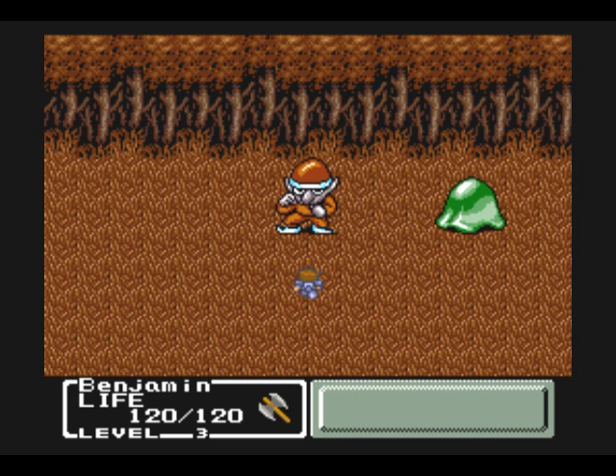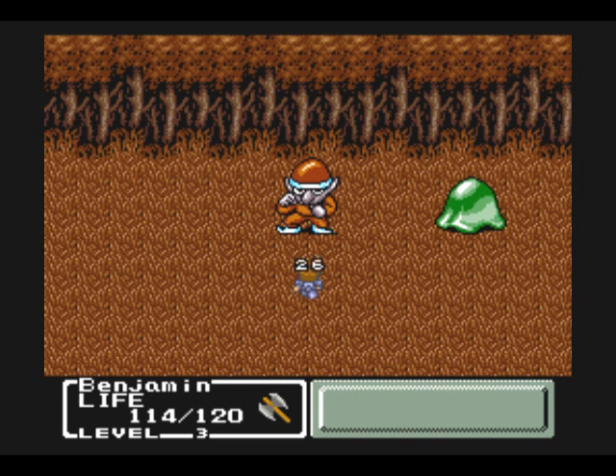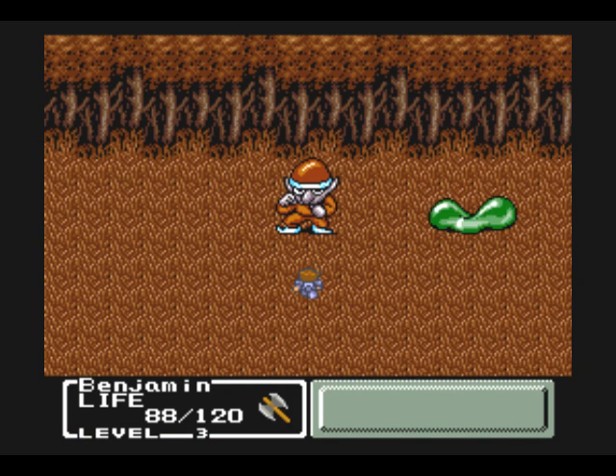Weapons — any equipment that you can get automatically equips itself. Each subsequent piece of equipment, as far as the type of equipment goes, is always stronger than the previous one. There's no reason to use the previous one — they keep it real simple like that.